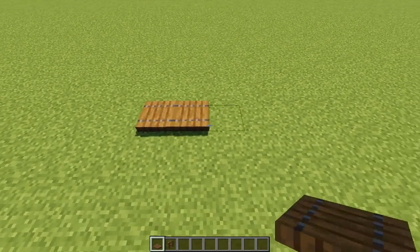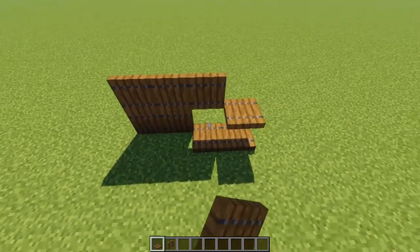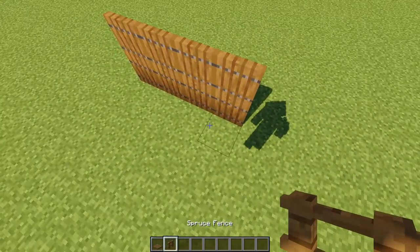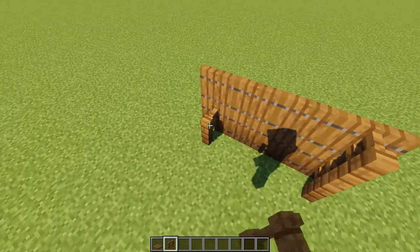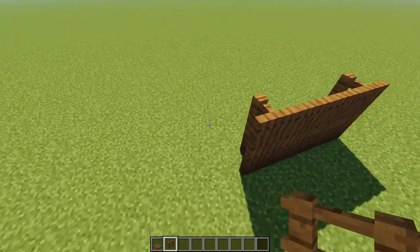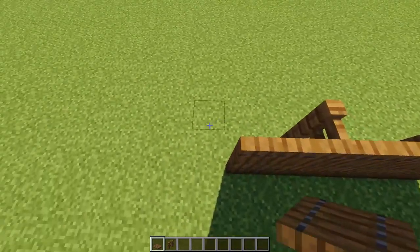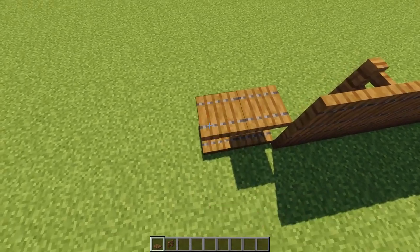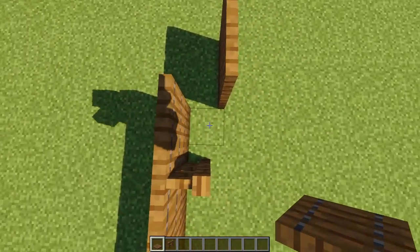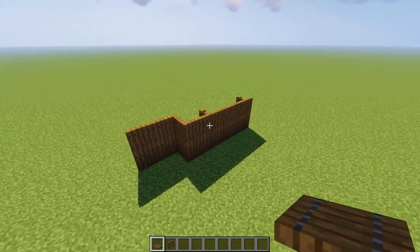First of all, I'll show you how to build the sections of fence. That's just two spruce trapdoors stacked on top of one another. And then behind them, you can put a couple of fence posts just randomly scattered along the fence. When you want to turn a corner, the best thing to do is to do it one block away from one of your fence posts. You can just put a second line of trapdoors right there and then keep going around in a great big circle.